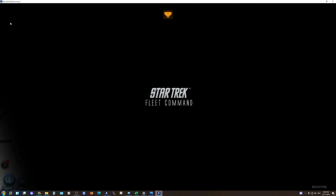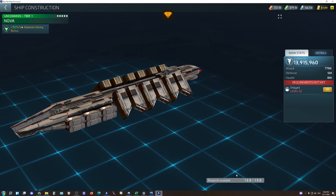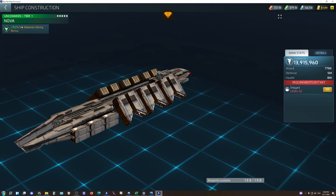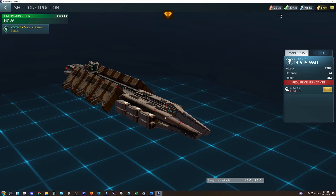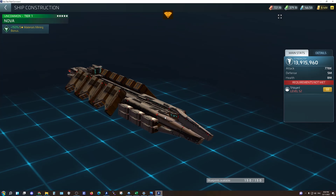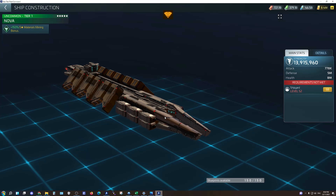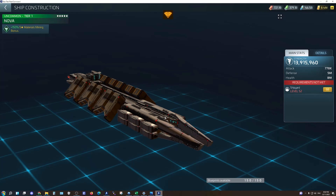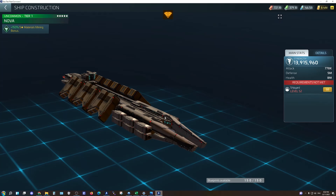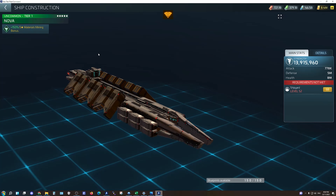I'll just go to the shipyard and have a look. There it is — I have the blueprints, but I don't have a shipyard capable of building it yet. Hopefully by the weekend I would have built it. I probably won't know if I can upgrade it until I build it, or if I've got enough resources. Then I'll take it out and go exploring with the new warp engines — it'll get me further than I'm able to get at the moment. Catch you on the next one — it'll be on the weekend. Catch yous later.